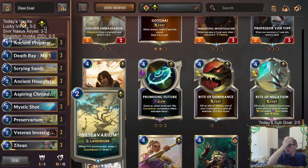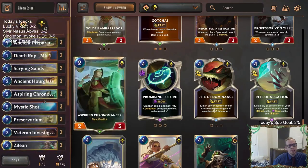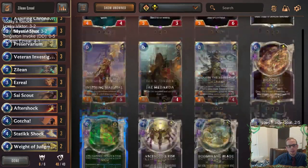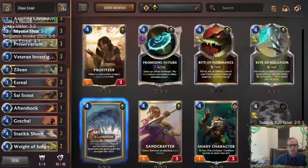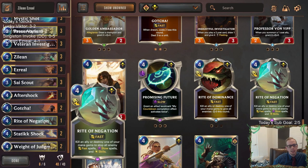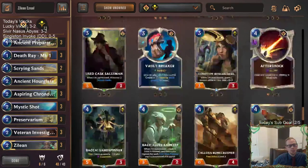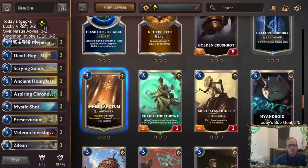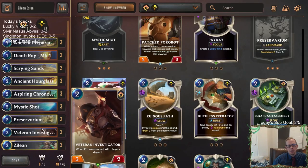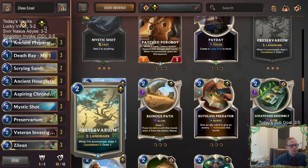Could go with Golden Ambassador for drawing champions. The one Rite Negation is probably good, so maybe add an additional Weighted Judgment, Static Shock, and Rite Negation instead of the Insightful Investigators. Could also see getting rid of a Veteran Investigator if you don't need Insightful — it's not like I was ever thrilled to play a Veteran Investigator. Maybe Veteran Investigator turns into Ruinous Path, but you kind of need some bodies.